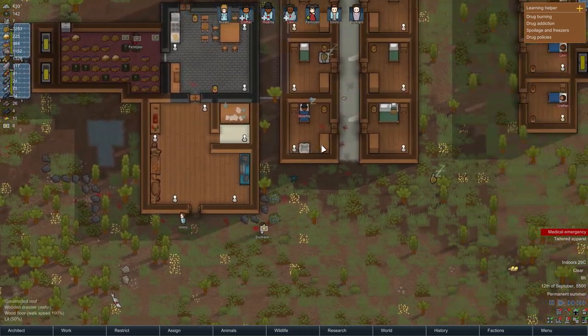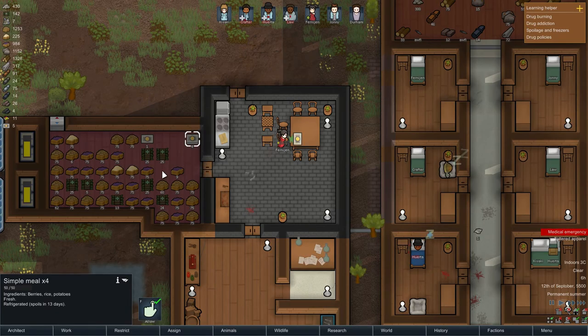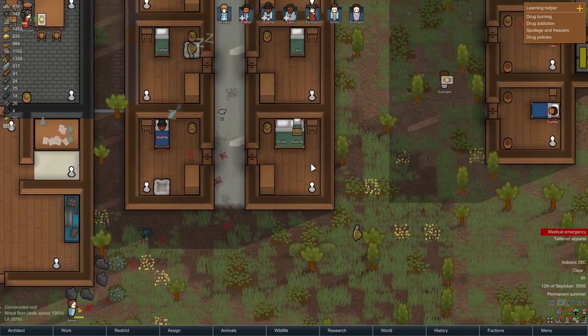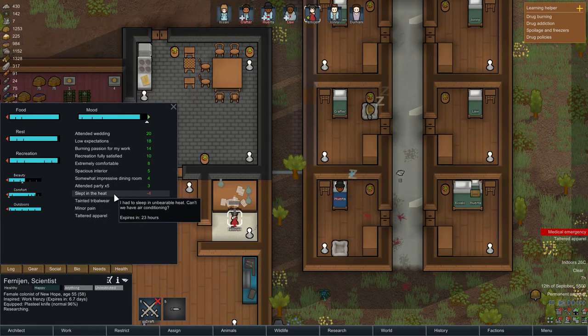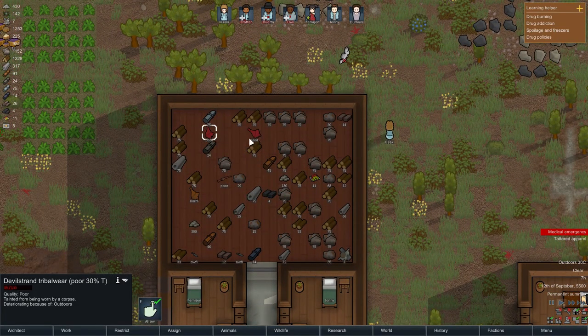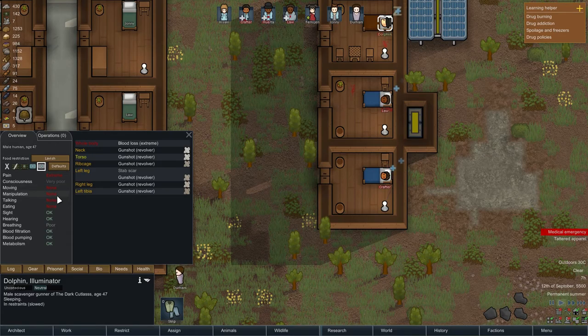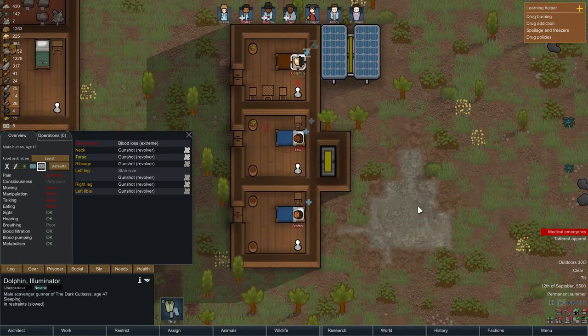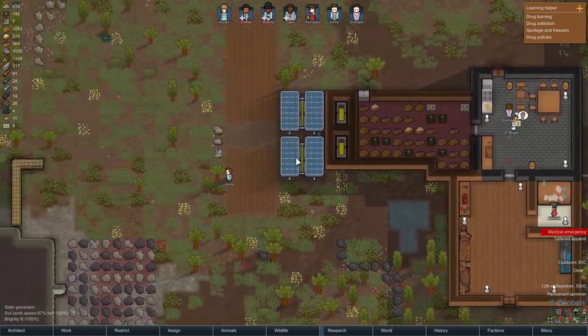The food seems to have changed texture as well, same with the medical items. We also want some more clothing because someone is wearing a piece of apparel that someone died in - not comfortable. Health - moving, manipulation, talking, eating: none, none, pain extreme. This guy is completely out. Crafter should be up and about pretty soon as well.